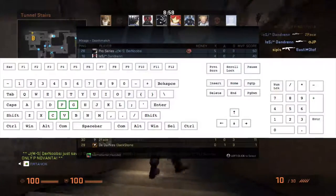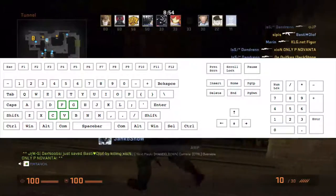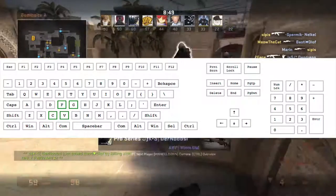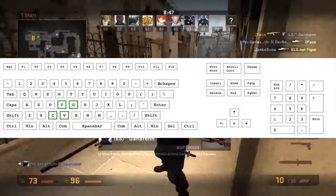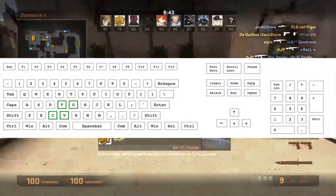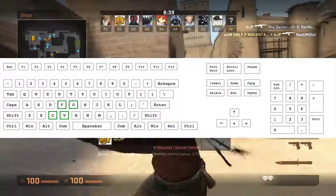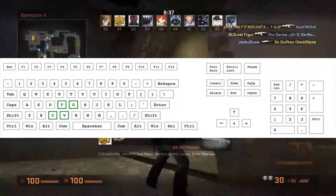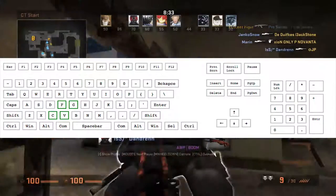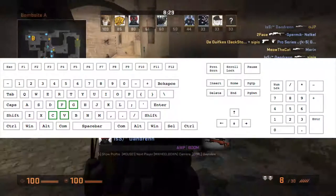The second set of keybinds I have is FGCV — these are for my grenades. F is for flashbang, G is for smoke, C is for grenade, and V is for incendiary. I do not have one for decoy because I never use a decoy. These are very easy to reach and play around with.